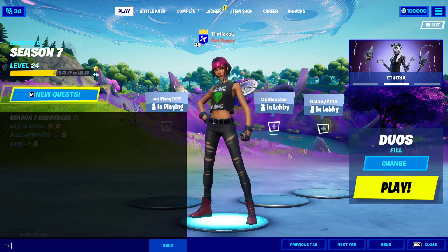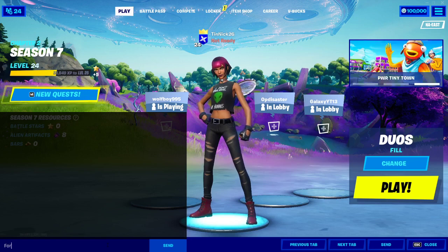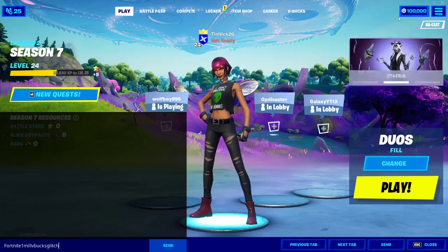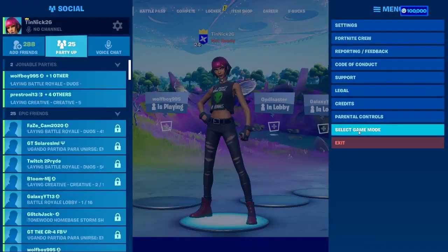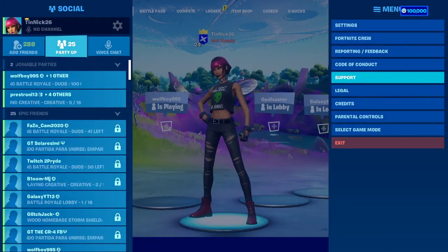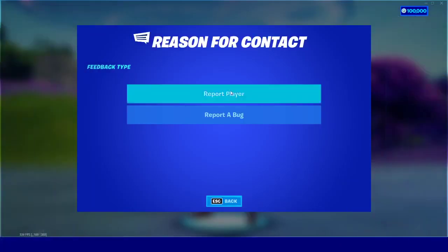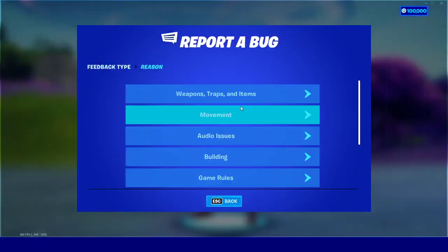If you guys can't see it, make sure to tell me in the comments and I'll make it bigger. So you have to put 'Fortnite one mil V-Bucks glitch,' and then when you do this you have to click here, then you have to go to Report — not Support, my bad — you have to go to Report. Then it says 'report a bug.'